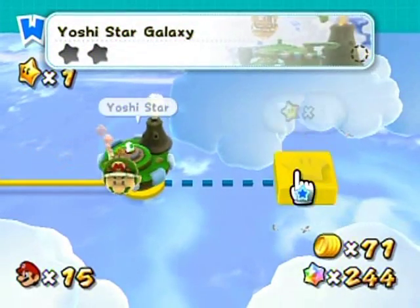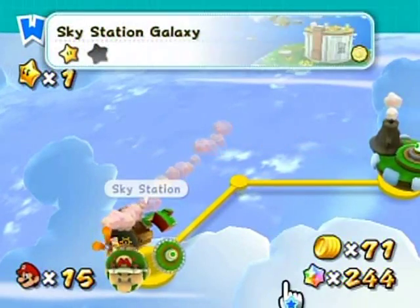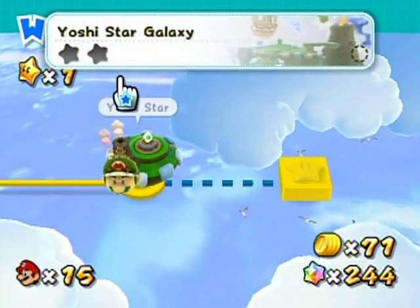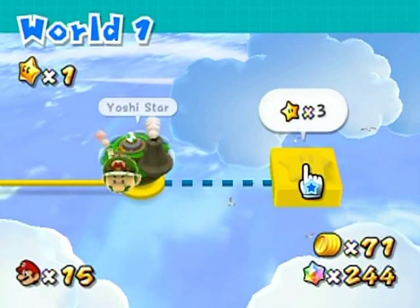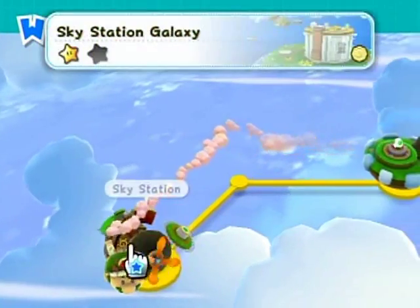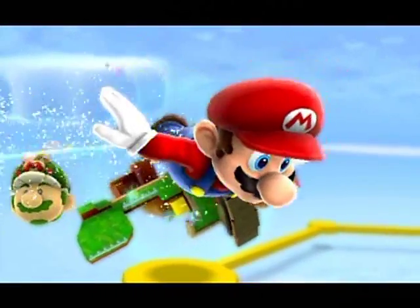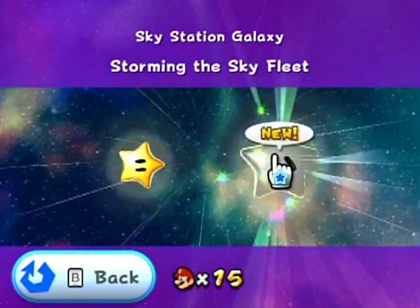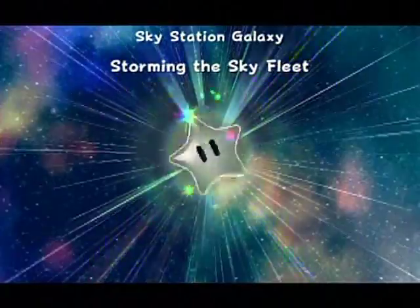You can see over here — we need three stars to get that far. We don't have that many. Even if we got one of the stars from here, that wouldn't be enough to get through there. So we either have to play this one twice, or we can just do stuff in order, be nice and organized — fly to this galaxy and do each galaxy one star at a time. Storming the Sky Fleet, up next, begin!